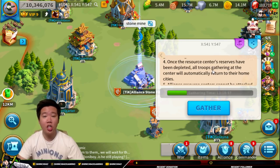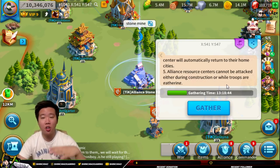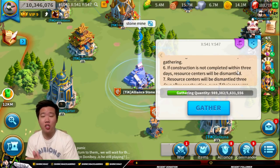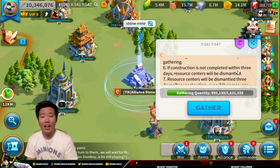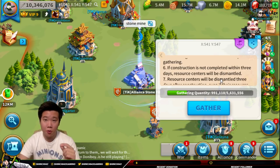Once the alliance resource center's reserves have been depleted, all troops gathering there will automatically return home — similar to when you deplete a farming node. The alliance resource center cannot be attacked during construction or while troops are gathering, so it's a good place to keep troops safe. If construction is not completed within three days, the resource center will be dismantled. So you need to complete it within three days, but sending fewer units still earns you alliance or individual credits during that time.